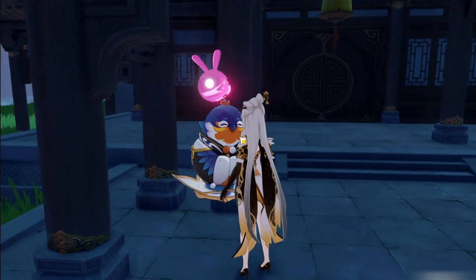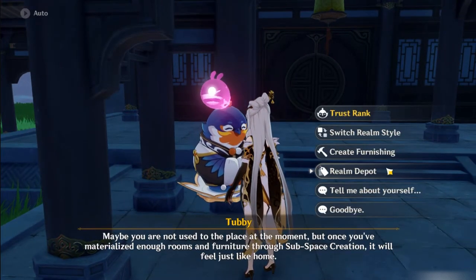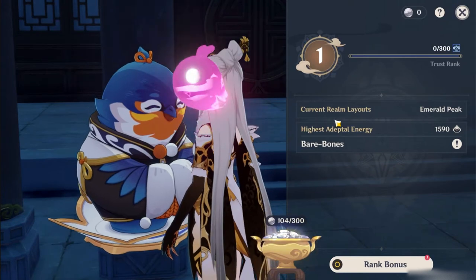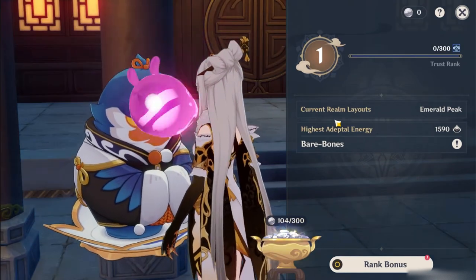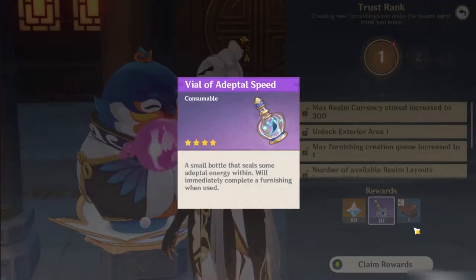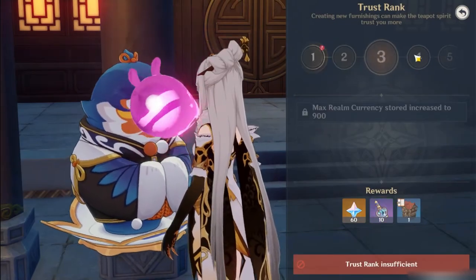Through Tubby, you can also increase your trust rank, which can grant rewards such as primogems and other things. This rank gains trust experience when you craft new furniture for the first time. In the trust rank menu, you can also claim realm currency, which regenerates itself periodically. Right now it's 4 per hour, but will go up in rate with higher adeptal energy, which you can also get from crafting different furniture for the first time.